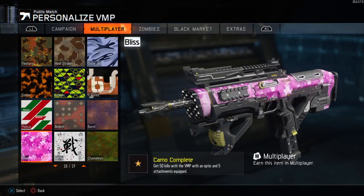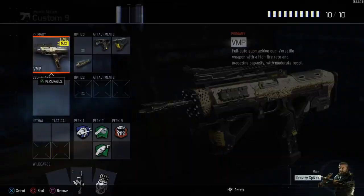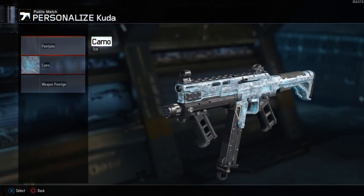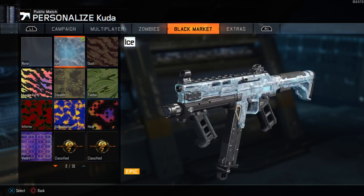VMP — my favorite gun in Black Ops 3, easily, next to the KN. And then Kuda is the final gun. I got Violet too — that looks pretty nice.